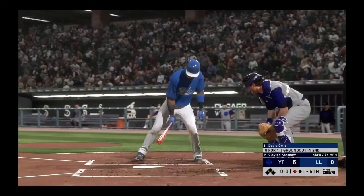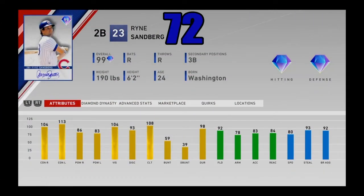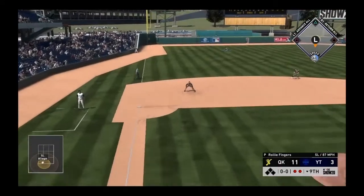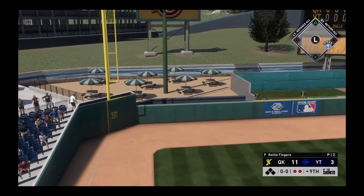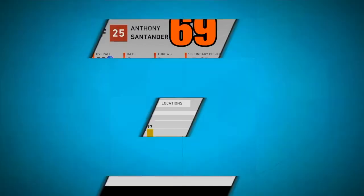Coming in at number 73, I got 99 overall Cy Young Clayton Kershaw. At 72, another guy from the XP reward path — 99 overall Ryne Sandberg. At number 71, I got Giancarlo Stanton from the postseason program. At number 70, I got another postseason card — 99 overall Steve Pearce. At number 69, I got 99 overall Anthony Santander.